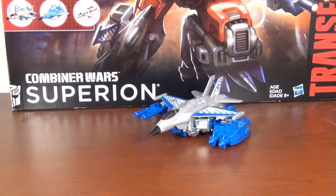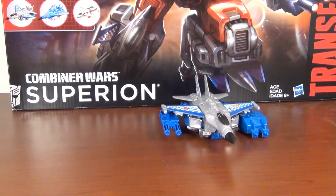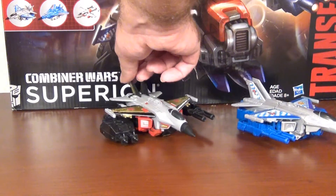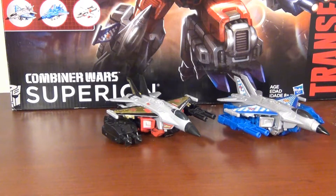All in all, looks good — he's got the weapons on the wings which look nice, very well done. Just for comparison, we'll bring in the standard release Skydive. As you can see, very similar. The only real differences are the colors: the reds are now silvers and the blacks are now blues. I did notice these are silver instead of black, so there is a difference in the color layout. Very similar to what it was in the standard release, and I do like it.